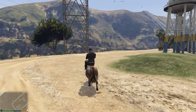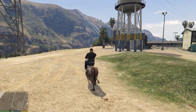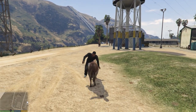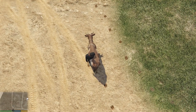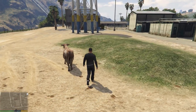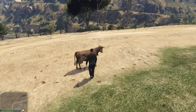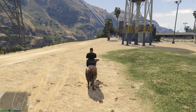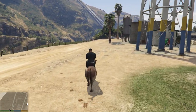Whenever you want to dismount your valiant cow, you simply need to hit the F key, and that will get you off of the cow. Though, oddly, we kind of clip into it. And you can go around, do your thing, and then when you need to get back on your steed, you just need to get back to it and hit F. So you can mount and dismount your cow whenever you desire.